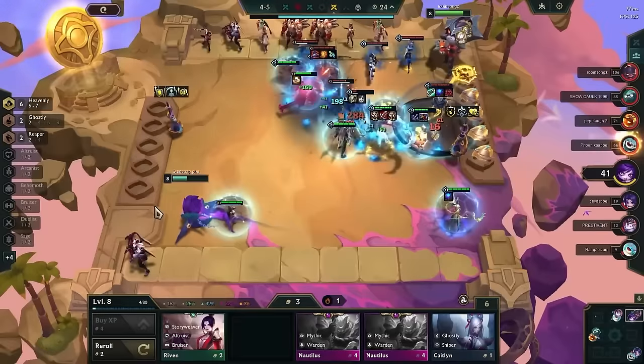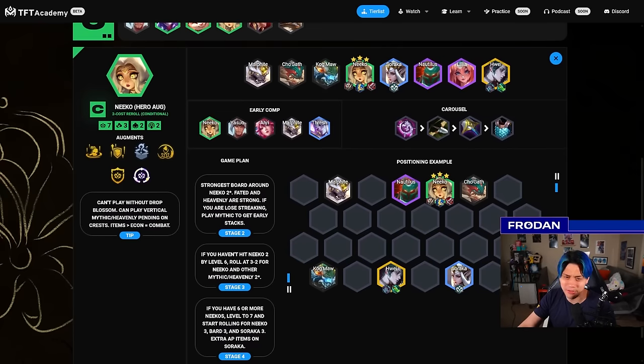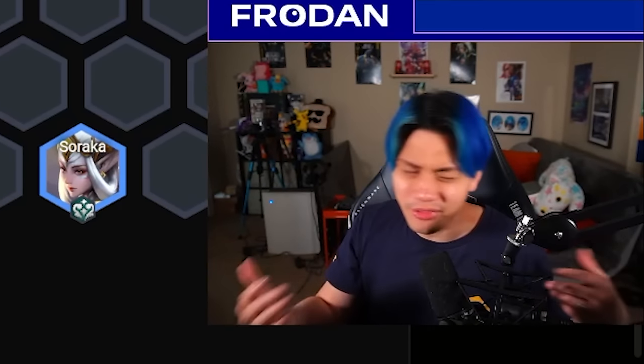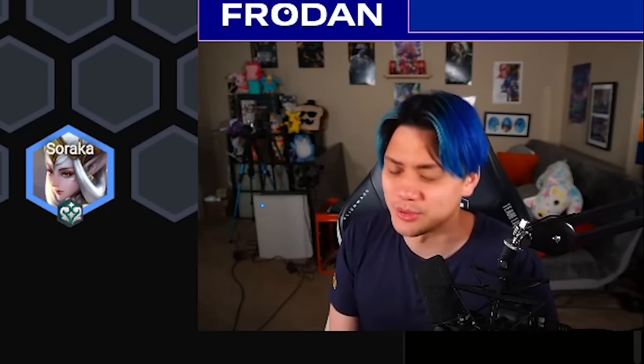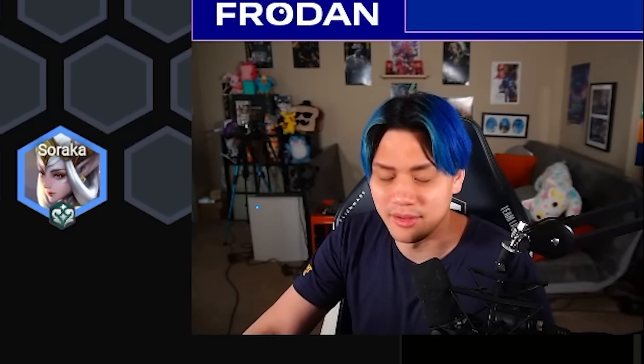Niko's hero augment I think is significantly worse than the other ones, but she still has more exploration potential. A lot of people don't know how to play the Mythic version of Niko very well — they try Heavenly, they try Arcanist. I think Mythic is the best because it gives her the most stats to scale. It wouldn't surprise me if she makes B tier by the end of this patch.